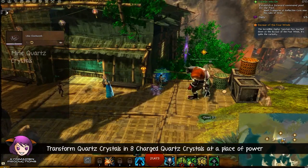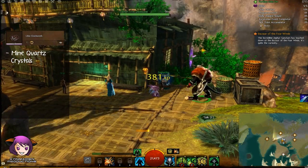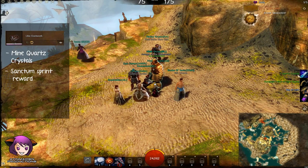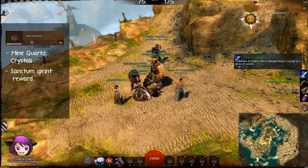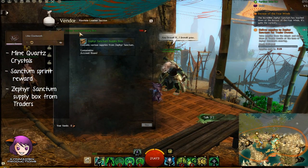You can get Quartz Crystals from mining these in Labyrinthine Cliffs or in your home world. You can also get them as rewards in Sanctum Sprint, or you can simply trade old and useless mats for them at these traders by the Bazaar Doxed Waypoint.